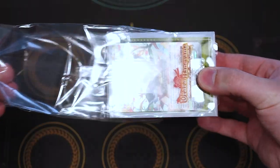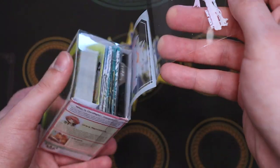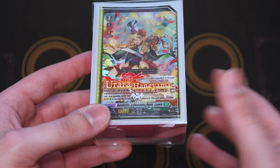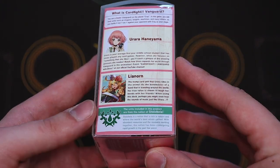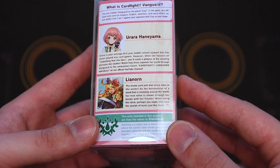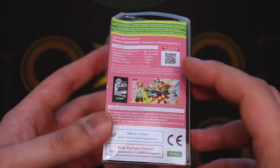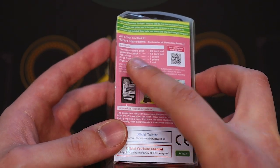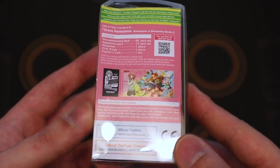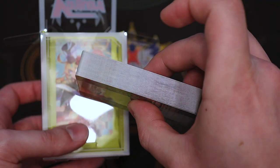Going in order, we'll slide that out. What I really like about the new packaging is that it's actually a deck box you can reuse for the deck — so once you start, you've already got a box to keep your cards in. The back of the box gives information about the main boss unit Leonorn and the character Urara. It gives a good summary of card count. It comes with an extra pack so you can update the deck, a how-to-play guide, playmats — pretty much everything you need to start besides sleeves.